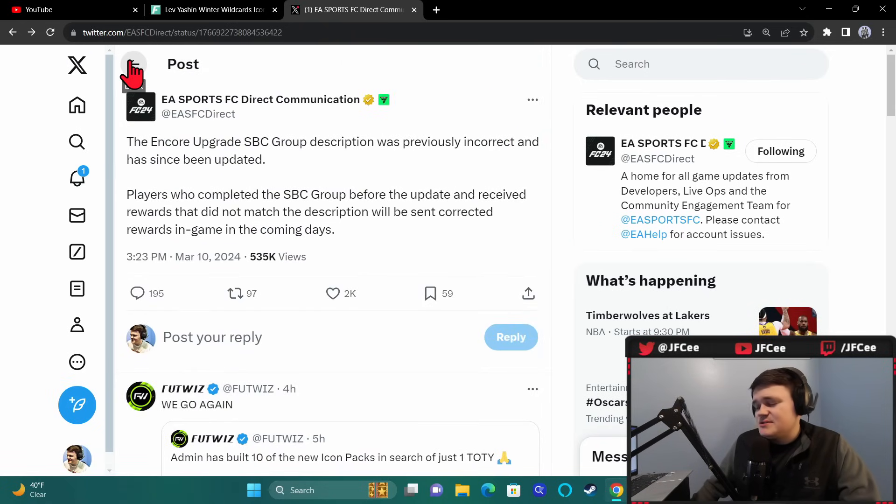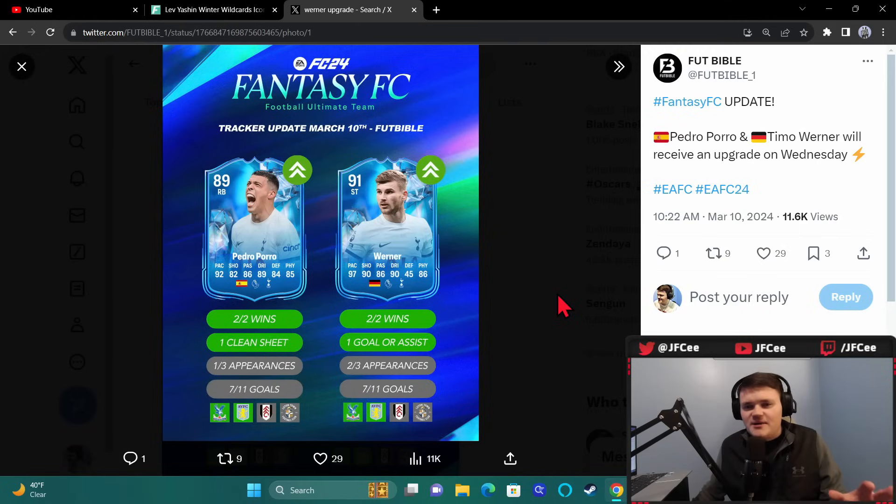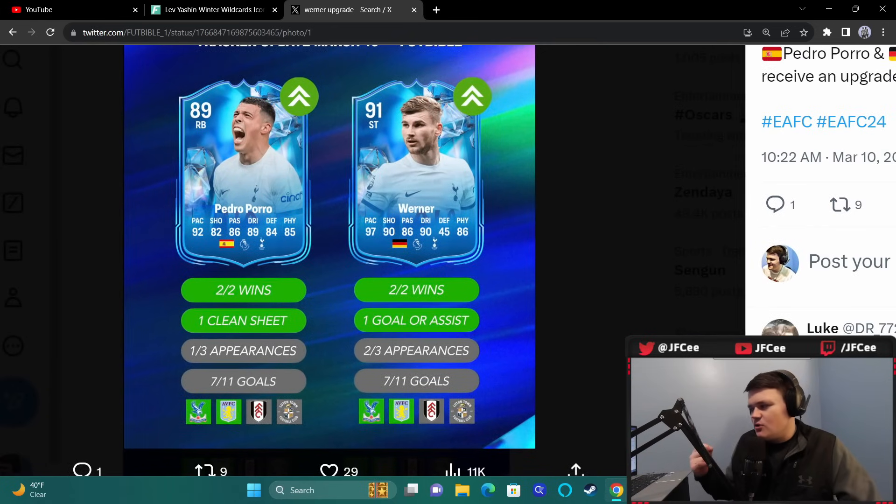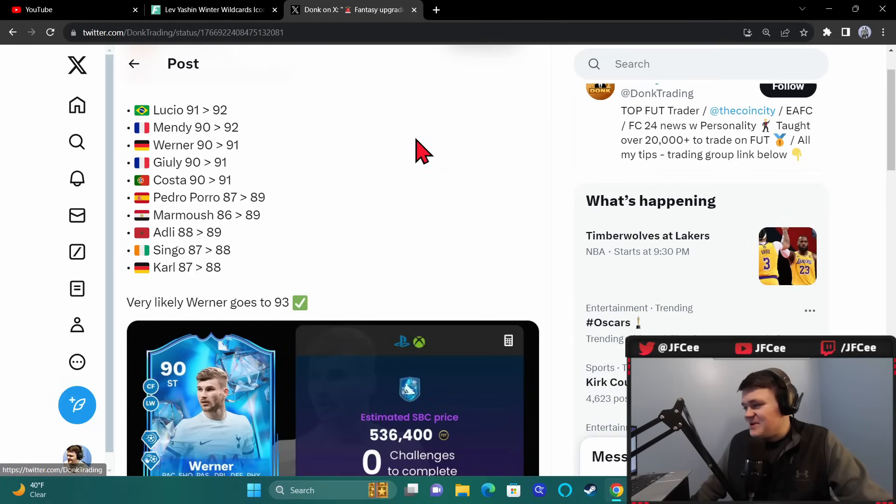EA not really on top of things, to nobody's surprise. But look at all the fantasy upgrades here. The Timo Werner SBC is going to be one of the best SBCs of the entire year. He needs one more appearance in the next two games — he's got the goal and assist, they've got the wins, and they need four goals now between Fulham and Luton. Tottenham are scoring goals for fun right now. I would not be shocked to see Pedro Poro and Timo Werner both end up getting plus fours.